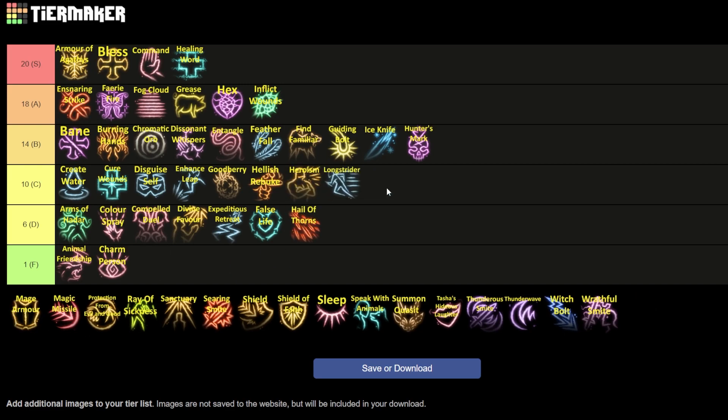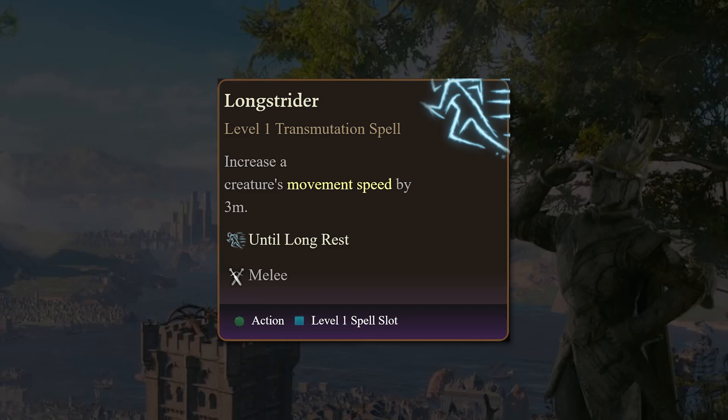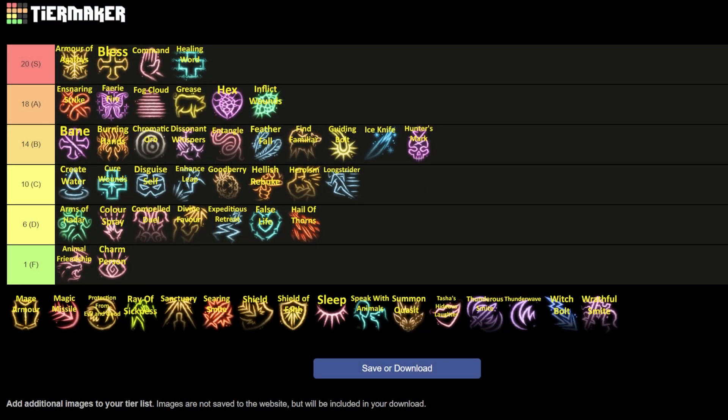After that is our last ritual spell — Longstrider — going into C tier. It gives you an additional three meters or ten feet of movement and is a ritual spell, so it's free. It does take a long time to cast and needs to be reapplied after every long rest, which is a bit frustrating, but it lasts until a long rest — just a constant three-meter movement buff for everyone you place it on. There's no real reason not to use it except that it's kind of annoying to constantly reapply. If you don't have it, you won't really miss it — I didn't have it on my first playthrough and didn't know it lasted until long rest, and I was fine.